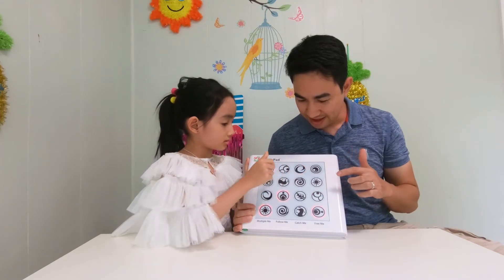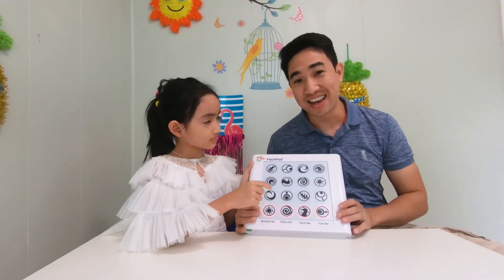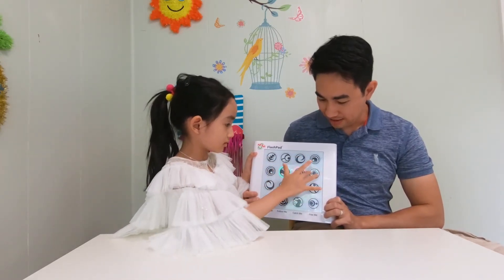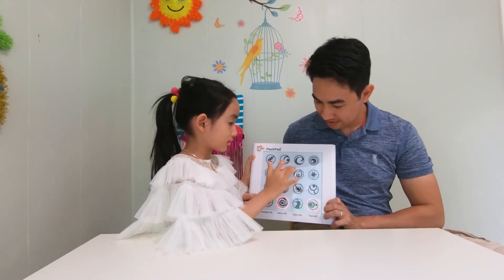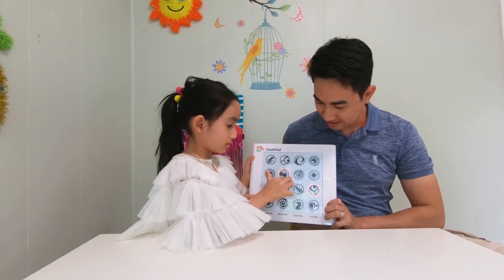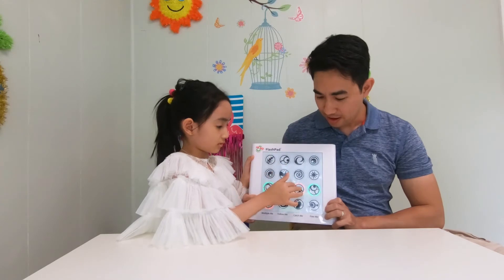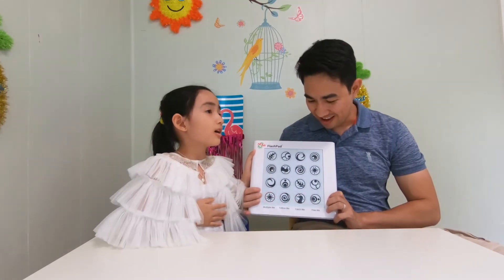Oh, look at that, guys. We've got to go faster. That's pretty hard. Let's see if Savannah can do it by herself. She's pretty good. It's multiplying a lot now. It's fast, right? Don't click on the green one or the empty one. It's got to be faster, I think. That was too fast for Savannah. Let's see my turn. Too fast, too fast.